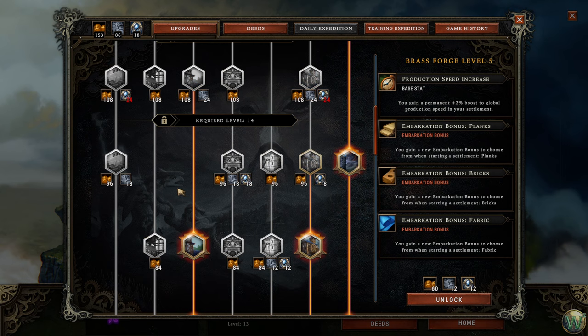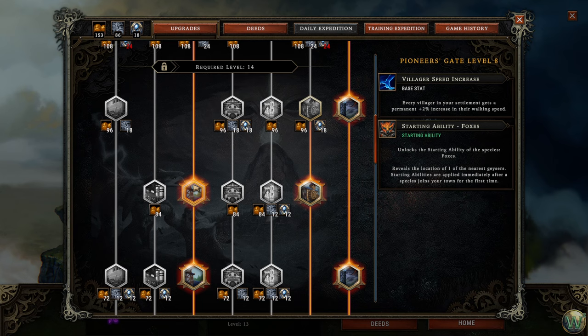We were talking at the end of the last episode about what we should take next. We have the discount for blueprints and perks sold by traders, a trade route limit, lower prices, and a starting ability for the beavers. This would be a great tree to do but we'd only be able to do two of them and then we're stuck again until we have more artifacts.